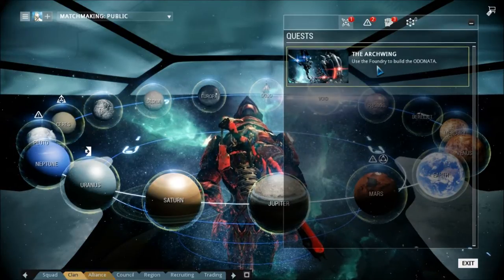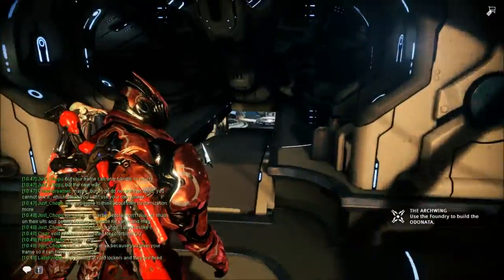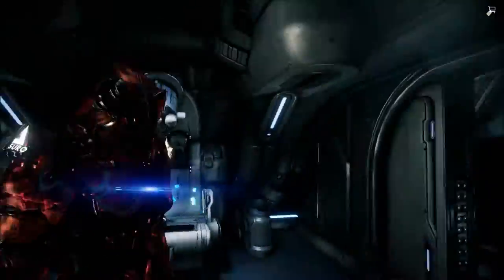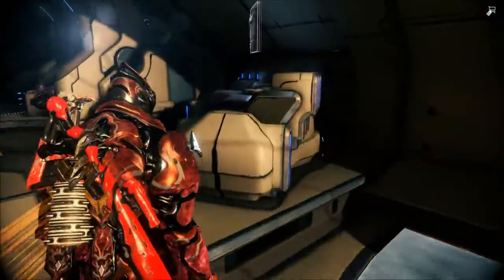Use the Foundry to build your own Arc Wing. The quest has two different types of missions. The first one is going into the Void to actually get your first part, and the second one is an Excavation Mission in Venus. Both are taken in Venus, but for the Excavation one, I recommend you stay there until you have all your parts, because you can get them all in one go. Then you return and you can build your own Arc Wing.